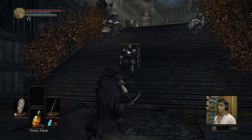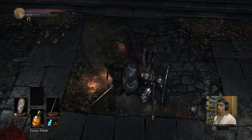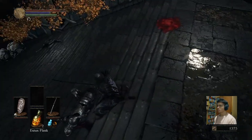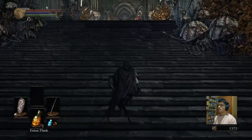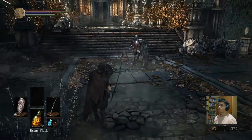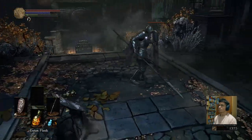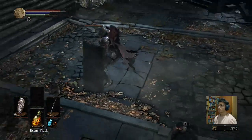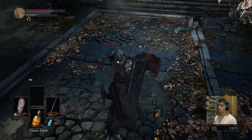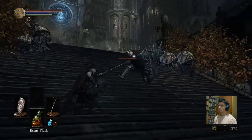I'm ready for you. Yes, take that! Great, great. Now the problem is the second one. He has like a really big shield. Oh man, this one is going to kill me. I have to backstab him.